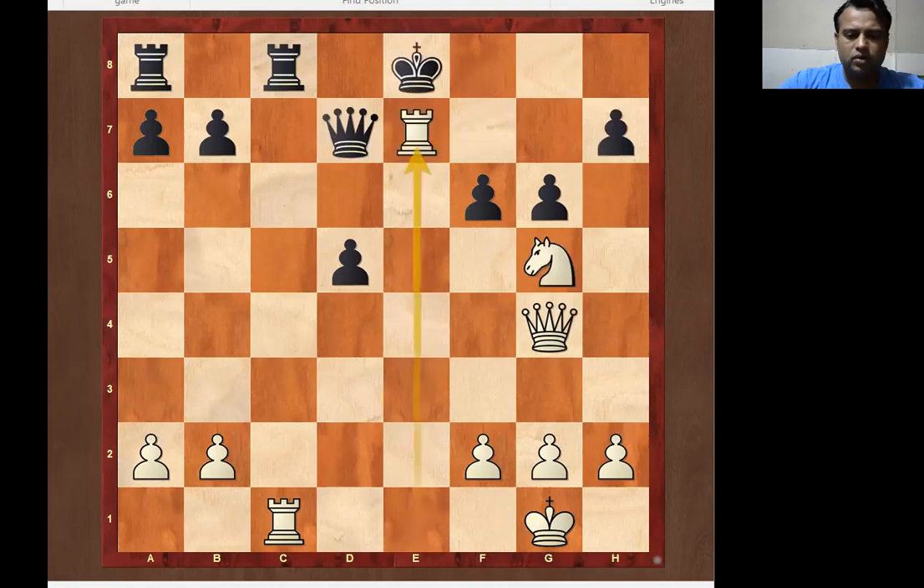So rook takes e7 was the best move. If you calculated rook takes e7 it's a perfect move. Let's go for the next puzzle.